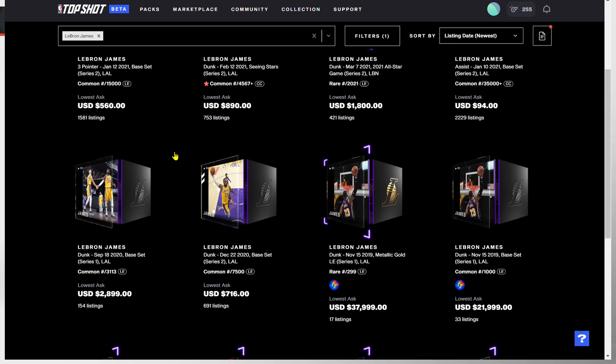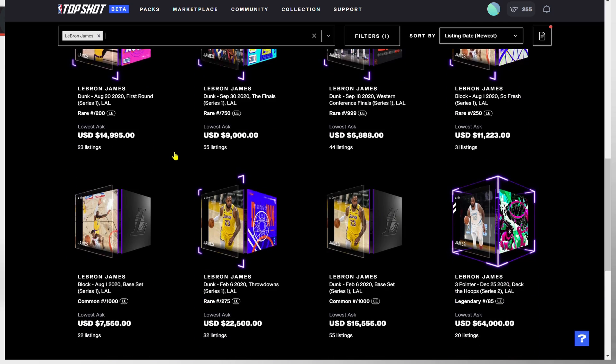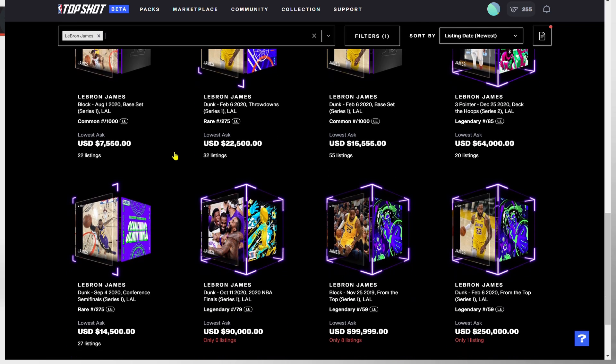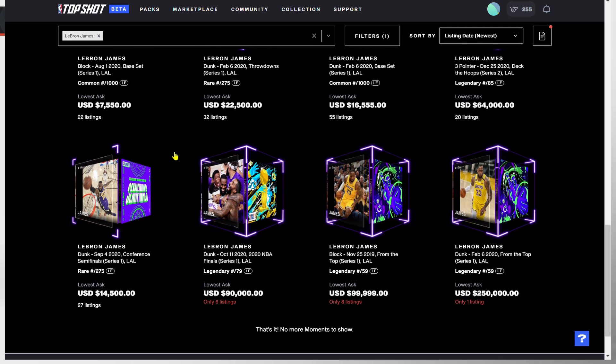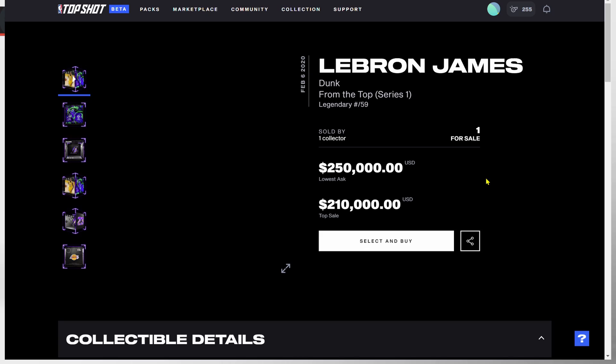Even if they did some throwbacks — some Kobe moments — those would be really sought after and would probably go for a ton. Kobe and LeBron are the kings of the highest-selling moments right now, but if you throw Kobe in there that's probably going for double what some LeBron moments go for. They'd probably do one of those legendary drops where it's like $1,000 a pack, so I'm not getting in on that, but people are definitely going to pay.